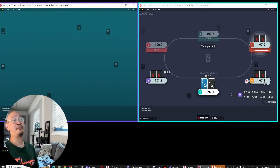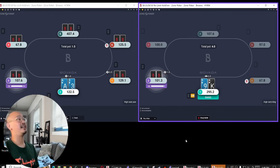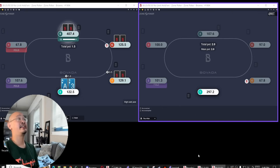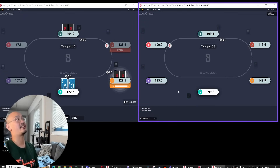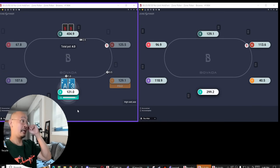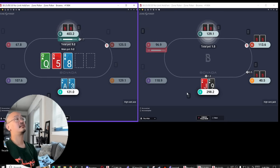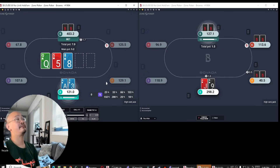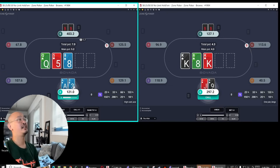A lot of that stemmed from my opponent relatively quickly just checking when the draws got there — didn't really think about 'do I want to go thin?' Which is unlikely that he's going to be setting some kind of deep trap. Very often even when people are thinking about traps, they're going to be thinking about it with a little bit more timing. This hand floats or raises against small bets.